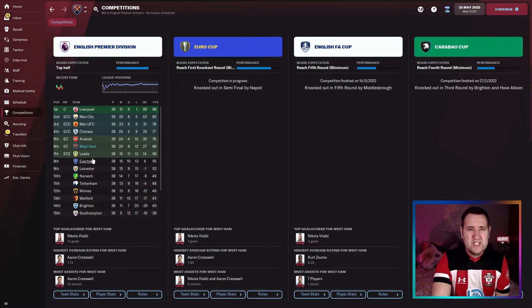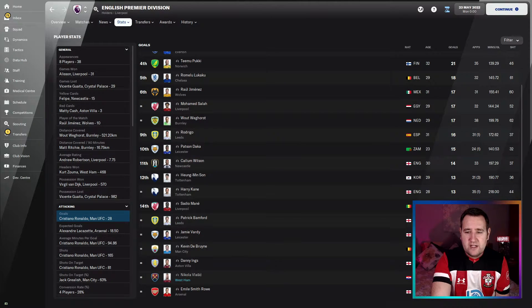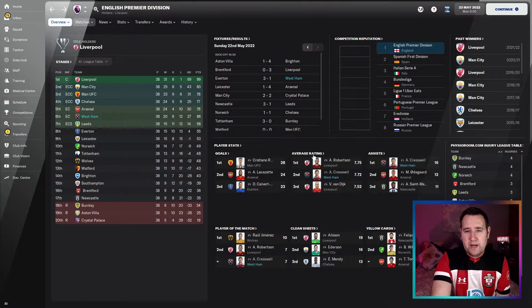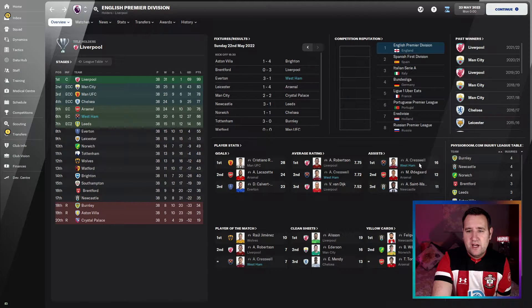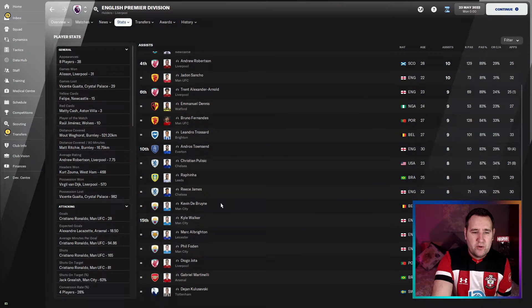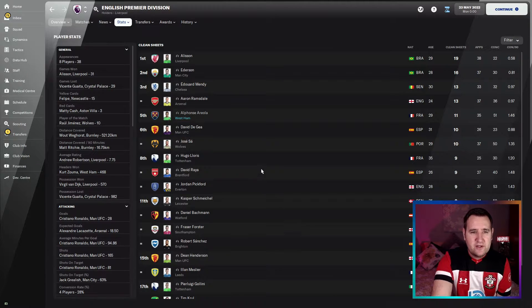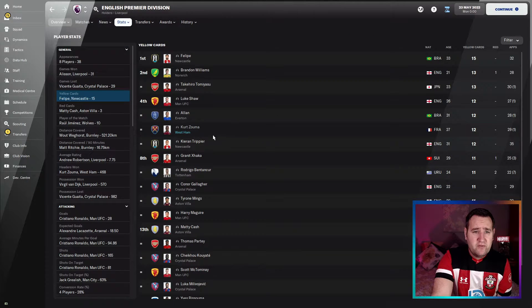Top scorer: no one classic, 12 goals — goals are being spread around. Average rating: Cresswell at 7.72, phenomenal; Zouma at 7.44. Assists: Aaron Cresswell with 16 assists from left back — phenomenal, seems to be doing it all himself. Player of the match: Cresswell, third place. Clean sheets: fifth place, 11 clean sheets — a good defensive tactic. Yellow cards: only Zouma on there, not too many.